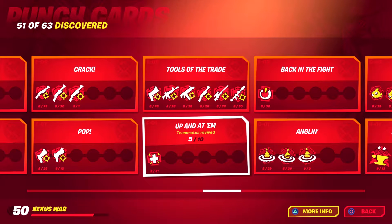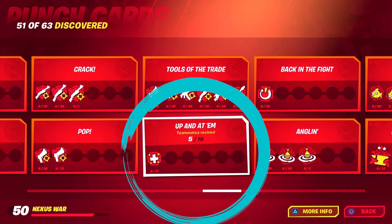Today we're looking at a card by the name of Up and Atom. This one is nice and easy. All you've got to do is revive teammates. So obviously you want to do this in a duos or a squads match, so that way you're able to revive them.